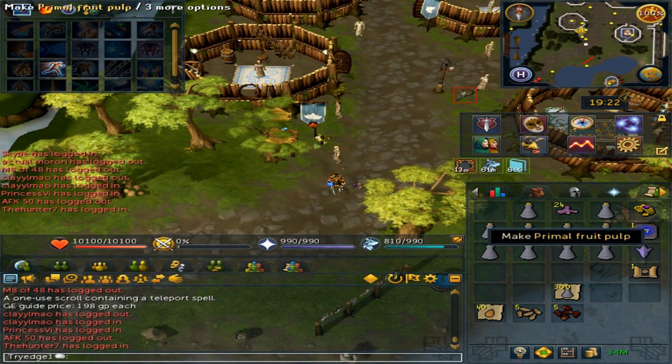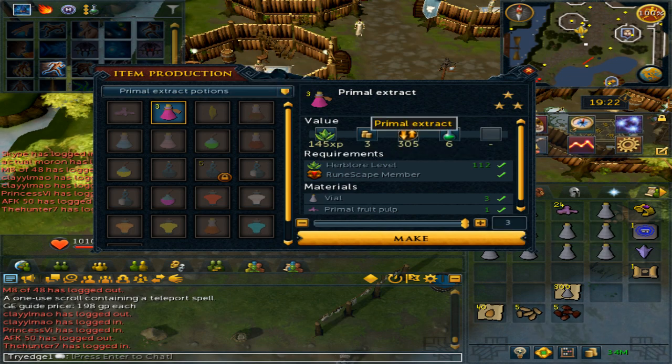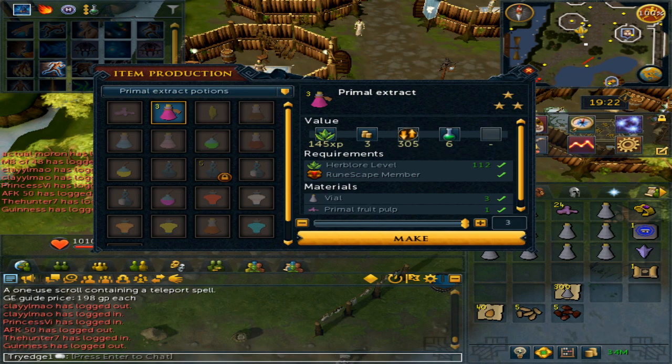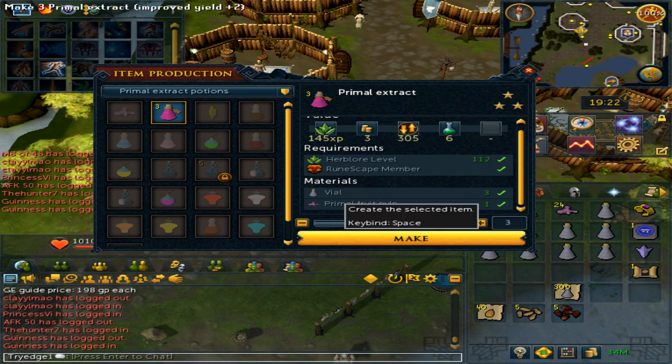Click on the Primal Fruit Pulp and it will open an interface. You will need 3 vials per 1 pulp. Since I only have 10 pulp, I am only able to make 3 batches, which will give 9 vials of extract.